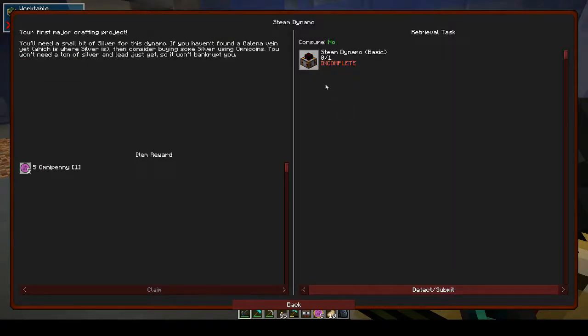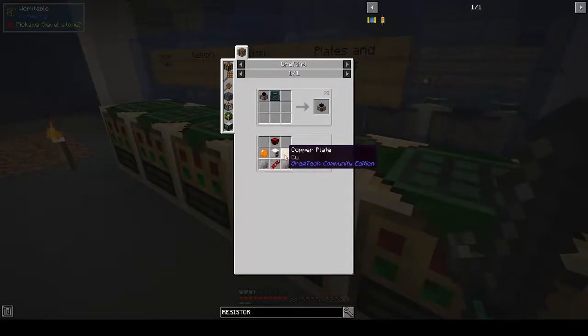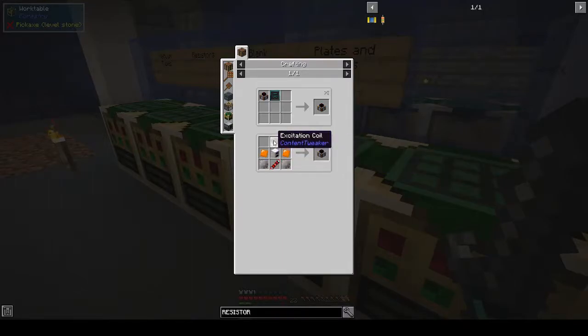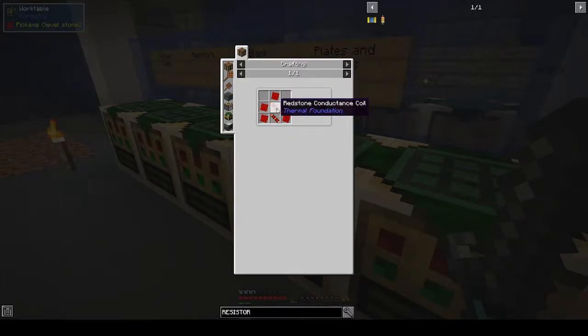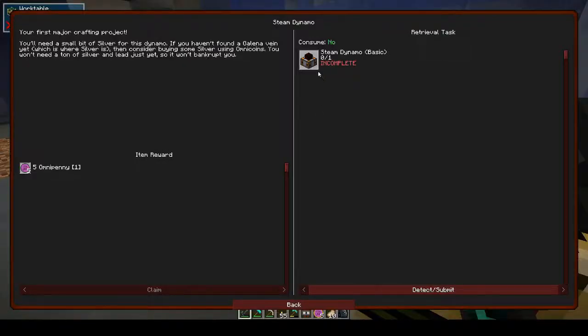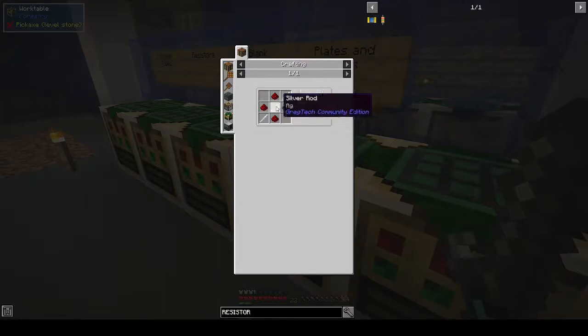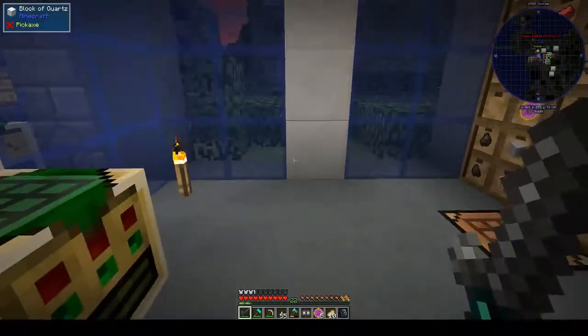Now we want to make the steam dynamo. We're not even going to look at the Thermal Foundation one, it's going to be this one. So we need an iron furnace, an excitation coil, two copper plates, and two wrought iron gears. An excitation coil is five red alloy plates and two redstone resistance coils - redstone transmission coils.